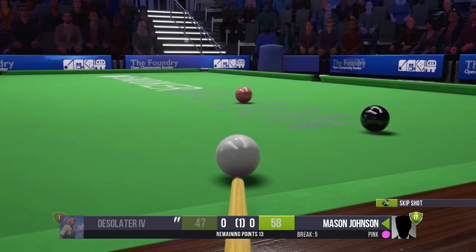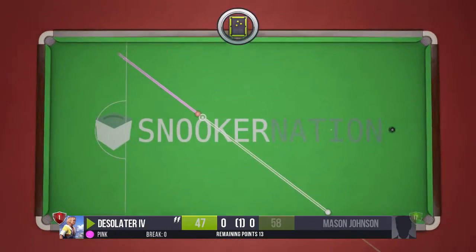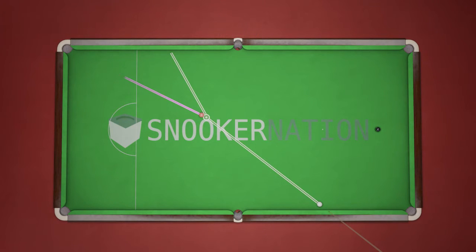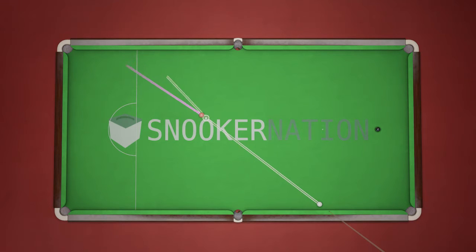My opponent scores that easily — five points. I still have one more chance if I can make the pink ball into the far pocket. It's such a hard shot getting these angles from far away. I spend a long time fine-tuning — a little more to the left, not too much, feeling the pressure. It's really all about fine-tuning your shots.